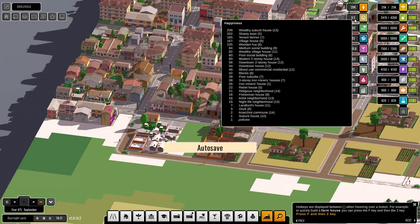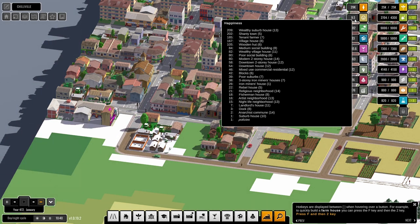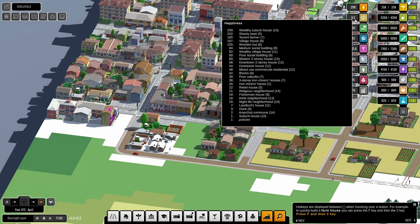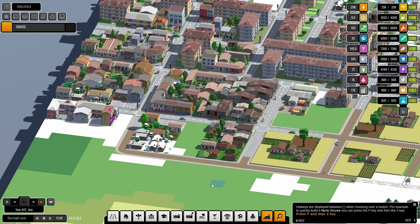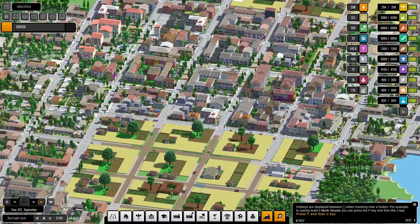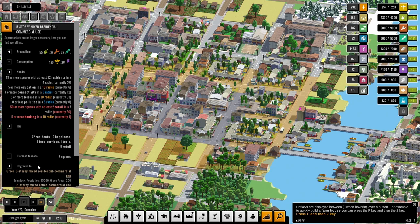9.5 happiness. Iron miners house one — happiness: anarchist 14, suburb house 10, policies landlord house, nightlife neighborhood, fisherman house. We really could do with upping happiness somewhat. What have we got down here? Mixed use commercial upgrades — what do you need? 50 or more squares with at least two retail, five or more banking in a 10 radius.